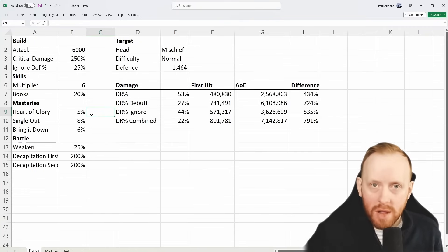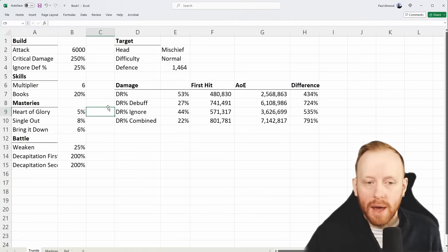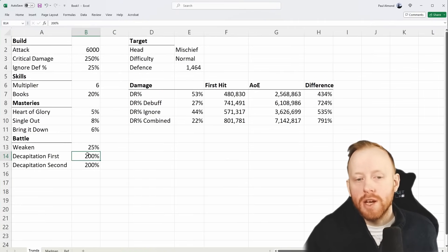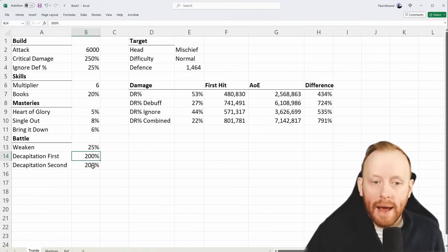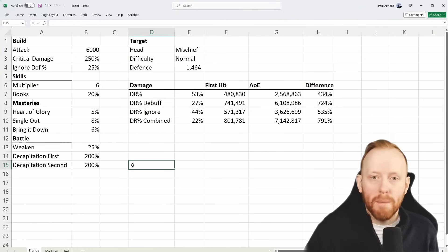Keep in mind, these are not additive — these are all multiplicative bonuses. So it'll be 1.05 times 1.08 times 1.06. They're all separate multipliers. Then we've got weaken, and here I've put a decapitation bonus for the first attack and a decapitation bonus for the second attack. It's very important — you'll see when I start messing with the numbers.